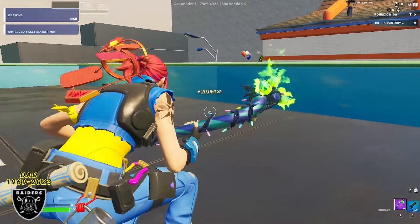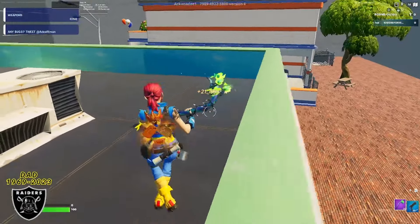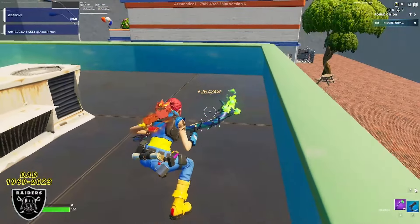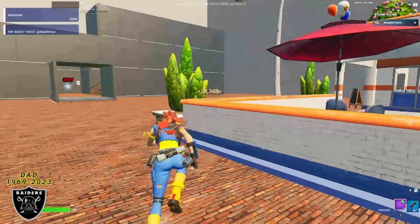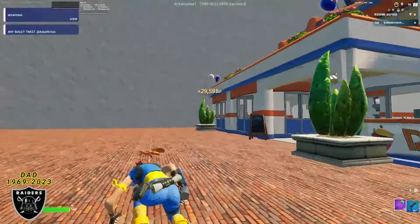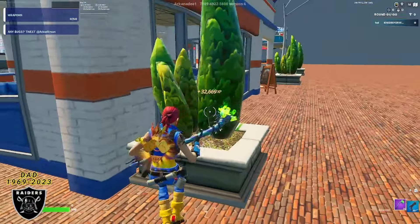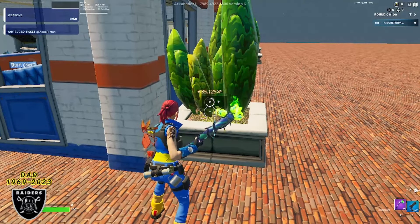While I'd love to sit and watch how much XP counts up from each button, I do have to get ready for work — but feel free to wait and see how much XP each button gives. For the next one, jump off this building, run all the way over to the corner of this building, and look right at this bush underneath these balloons. At the base of that little tree you should see the secret button pop up — push it and get some free XP.